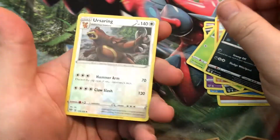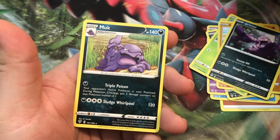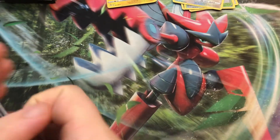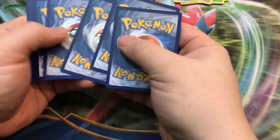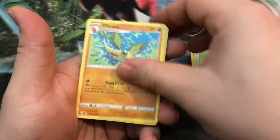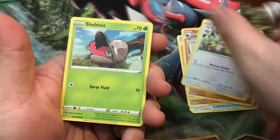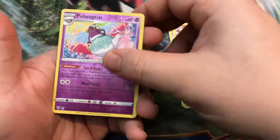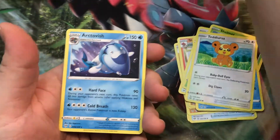Vullaby, Nincada, Shelmet, Larvitar, Grimer, Reverse Ursaring, and a Muk. Awesome — I didn't have him either. Sometimes trying to pull the rares of the uncommons is just as hard as the high-end cards. Simipour, Diglett, Skwovet. Reverse Poltergeist, and Arctovish. At least it seems that way.